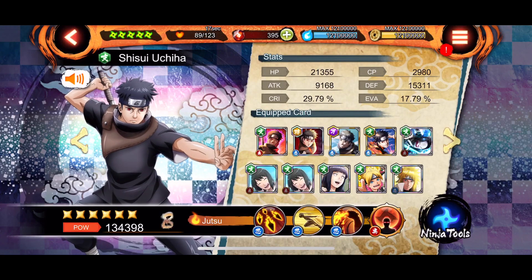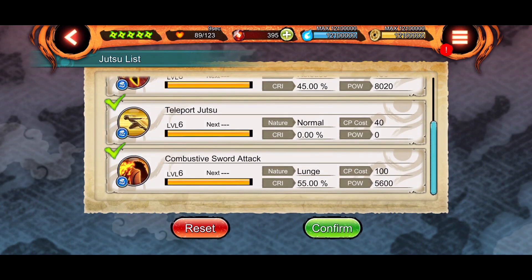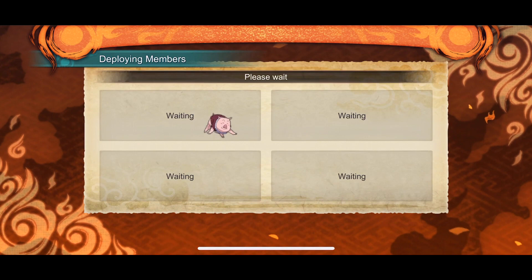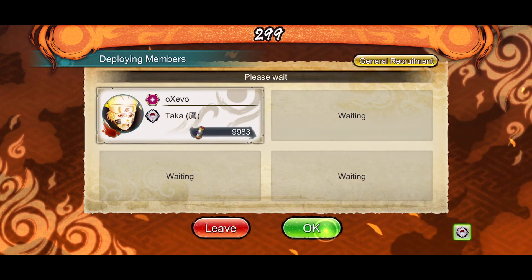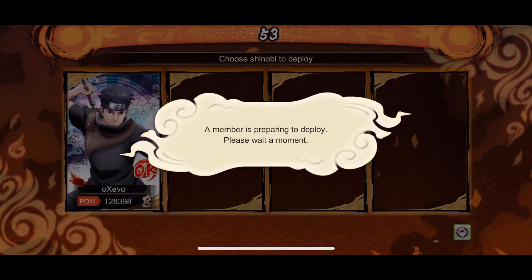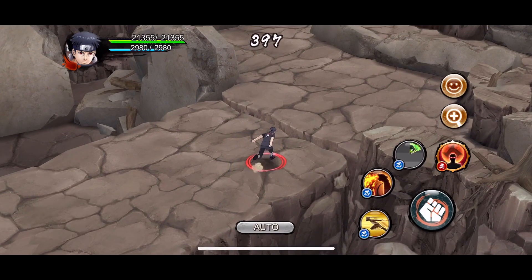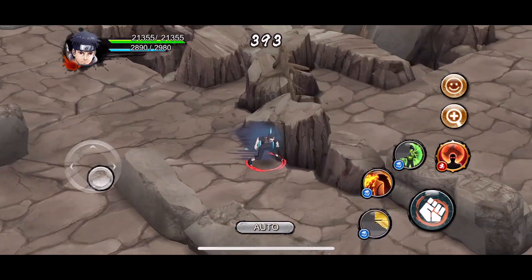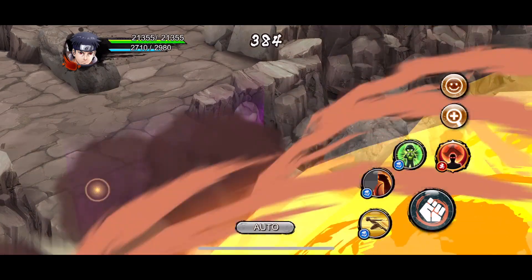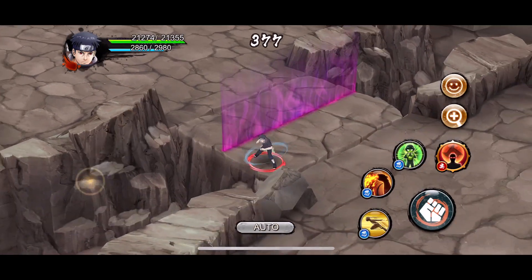Moving on to Shisui. The way I recommend using him is to equip his four-star, but only have the teleport, the combustive sword attack (which is lunge), and the ultimate equipped. Shisui does have a noticeable CP problem, so to combat that you only use the lunge jutsu, which also deals damage over time. You also have a move that regenerates chakra, which comes in handy.